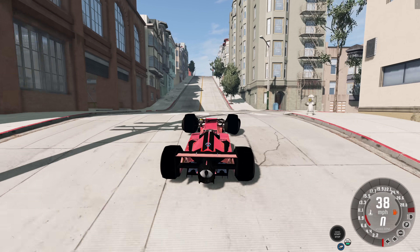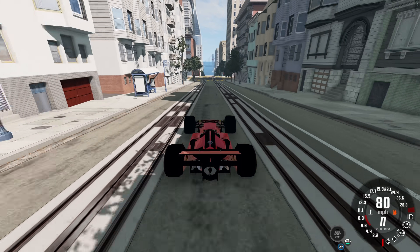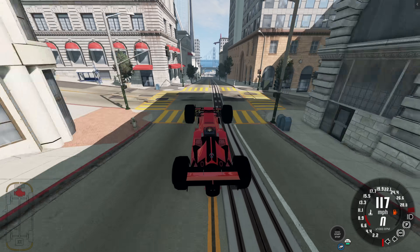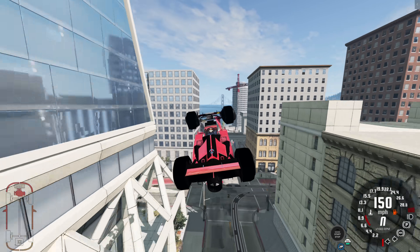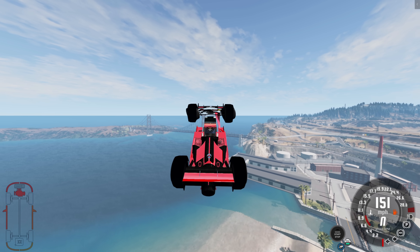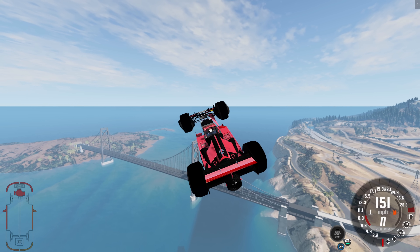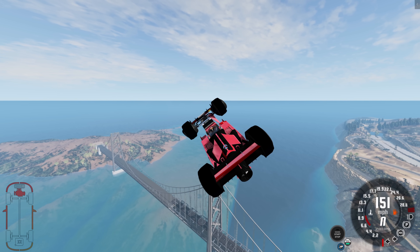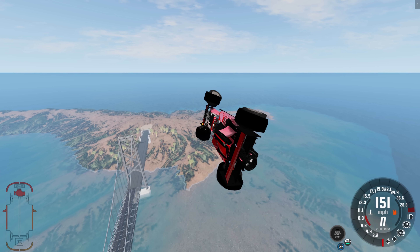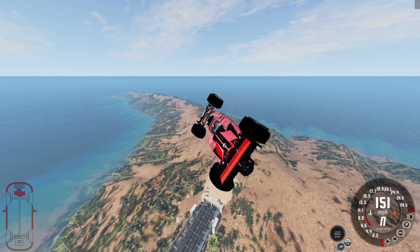So instead of having a normal engine, it has a turbine engine, which is basically the same as if you were to strap rockets to a car. And the neat thing about this turbine engine is it can work in the air, so you can kind of fly this car. I say kind of because you don't have that much control over it. You can steer like a normal car, and you can kind of tilt it in the direction you want to go sometimes. But if you were to ask me to do some precise flying with this thing, there's not a chance of that happening.